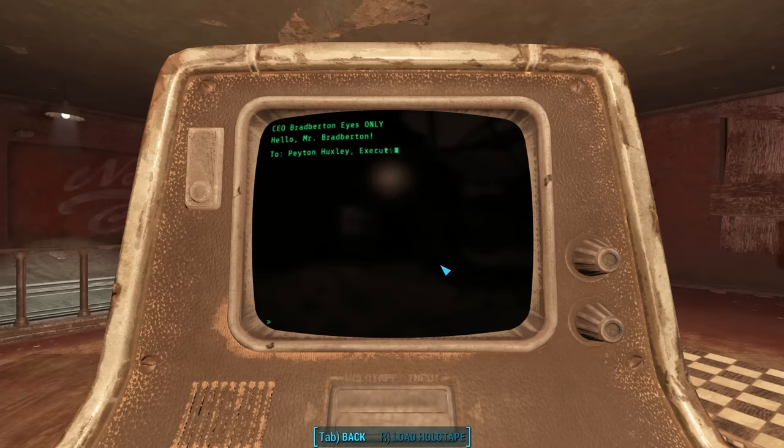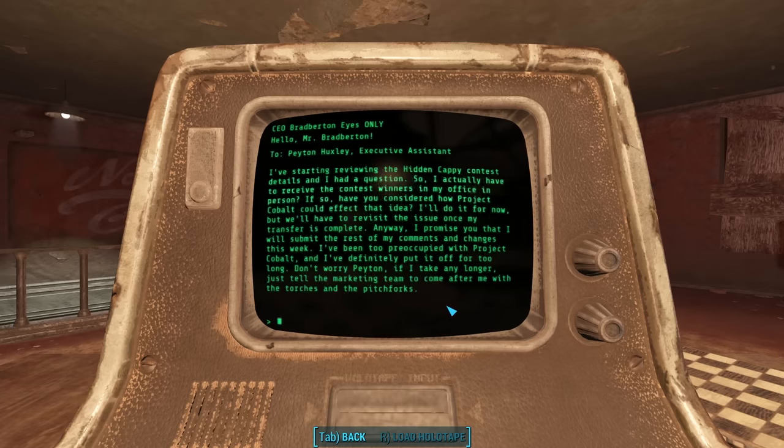In the next outgoing email to Peyton Huxley, Bradburton asks whether contest winners for the Hidden Cappy contest actually have to be received in his office in person, and notes this could be affected by Project Cobalt. He says they'll have to revisit the issue once his 'transfer is complete.' He's been too preoccupied with Project Cobalt and has put it off for too long. Why would Project Cobalt make it difficult for him to meet people in person? His transfer — to where? To what?